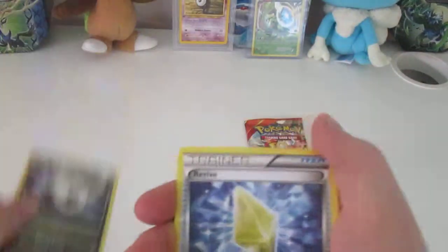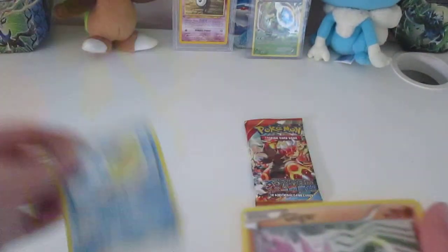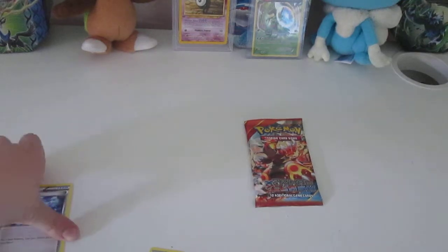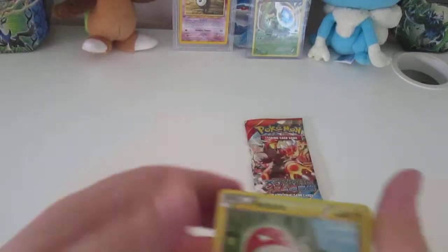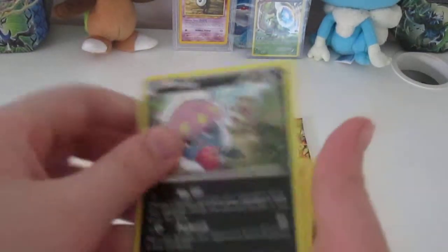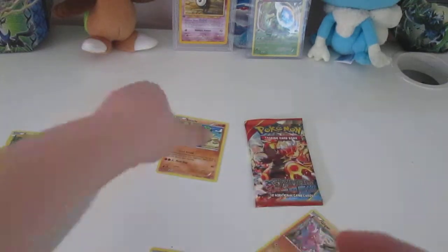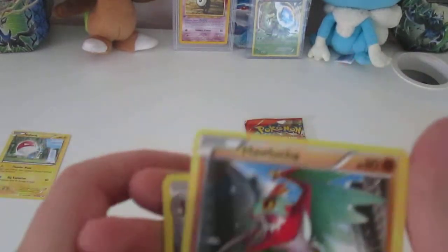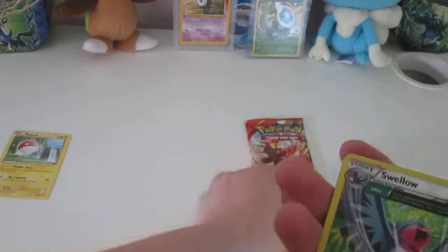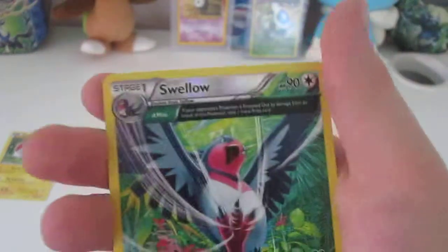And yeah, that was three cards: Shogon, Revive — let me put that Revive with the code — Pelipper, Gligar, Voltorb, Inkay, Binacle, Holucha, and we have a Reverse Hollow Half Heart Swellow.